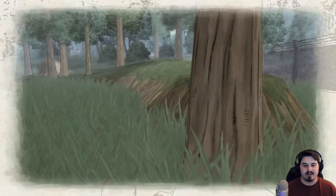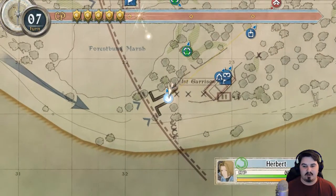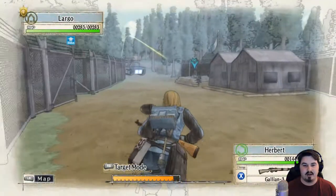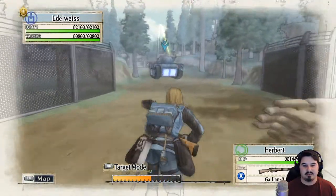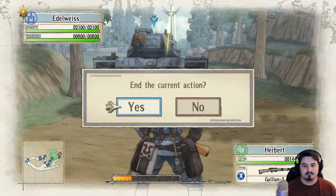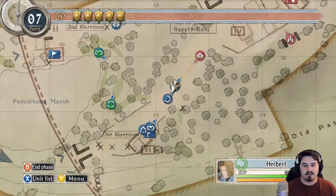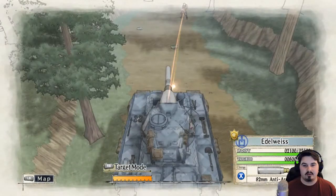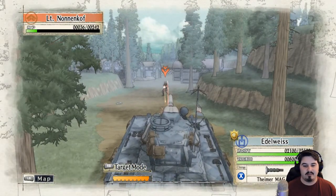There we go. Need you crouched, buddy. Let's get our — yeah, got it. Herbert buddy, we need you to run over there and get ready to disarm the anti-tank mines. Wait a bit longer and see how they move. With Edelweiss, what we can do is take out our lieutenant over here — our lieutenant who seems to be quite the badass.